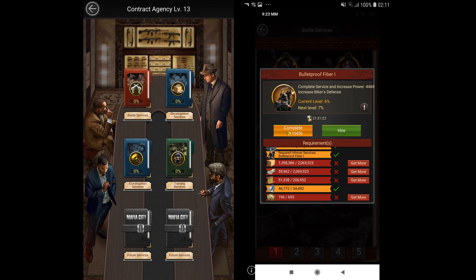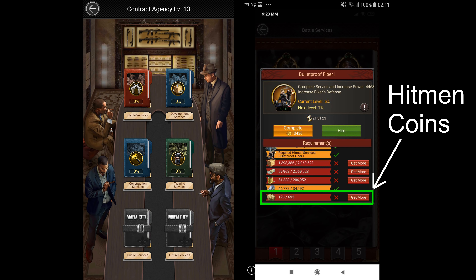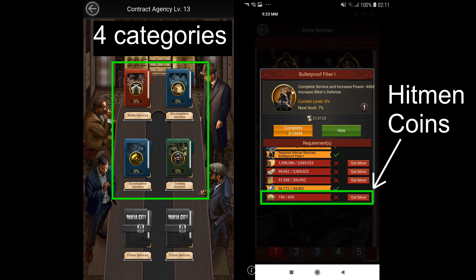The Contract Agency is just like another invest center that allows you to complete investments. The investments in this building are called Hitman Services. The only difference between investments and Hitman Services is that Hitman Services also cost Hitman Coins along with resources, unlike investments which only cost resources.